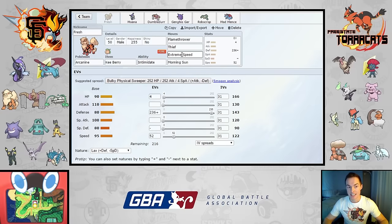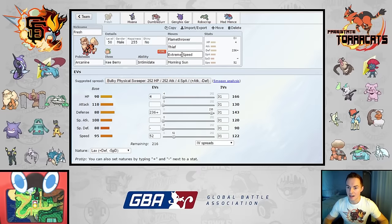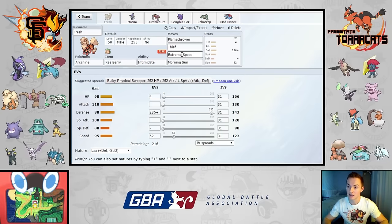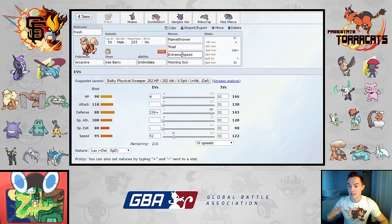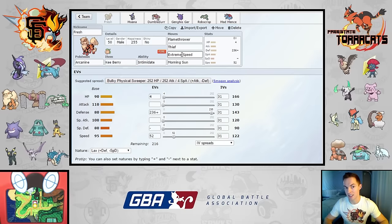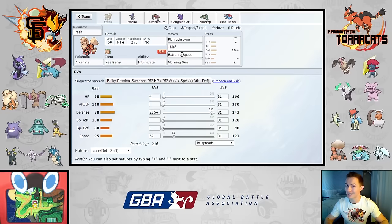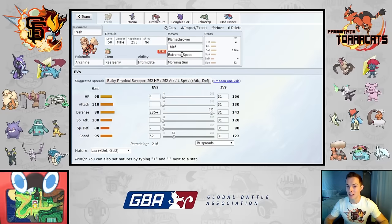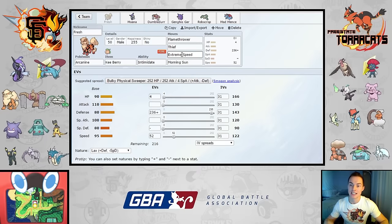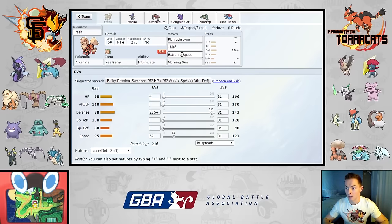Looking at his team objectively: Mandibuzz is really bulky and a great shutdown to a fair number of the Pokemon on my draft, stopping them from sweeping offensively. The best things I have for it don't match up well against a lot of his other team members and become something of a liability. Mandibuzz will have to be weakened if I hope to sweep with anything. Weavile is his Z-captain — Moana is normally an incredible switch-in to Weavile, but if he's bringing Poisonium Z and goes for Acid Downpour against Tapufini, I cannot survive the 2HKO, which is problematic.